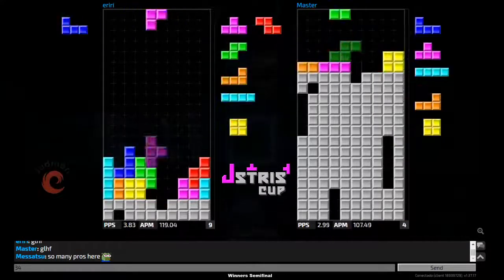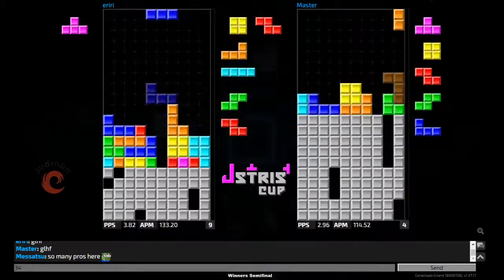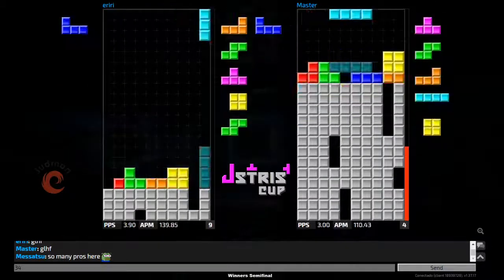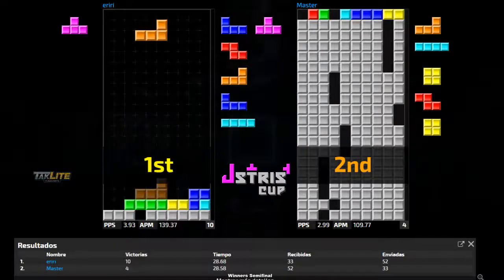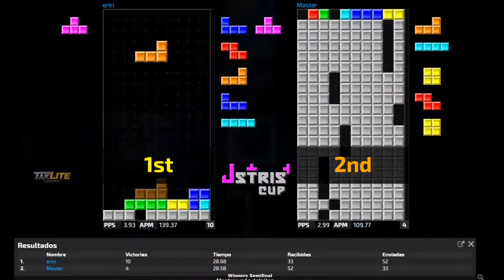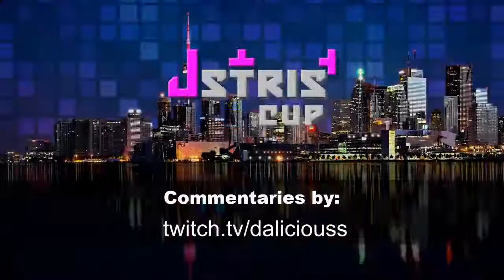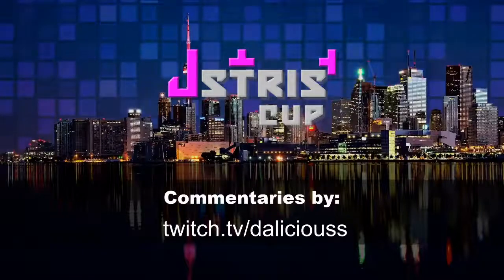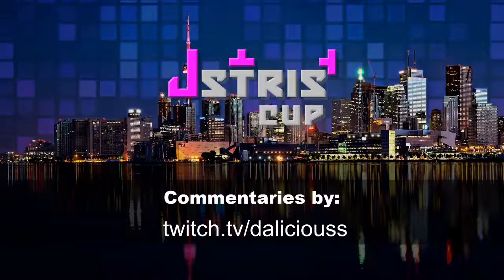Iriri is adding so much pressure onto master's board. Can master get out of this? He tries, gets a T-spin single, gets another T-spin single, but it's not going to be enough — iriri just tops out master like it was nothing. That's going to be game: 10 to 4! Well played to both master and iriri — iriri is going to advance to the next round.